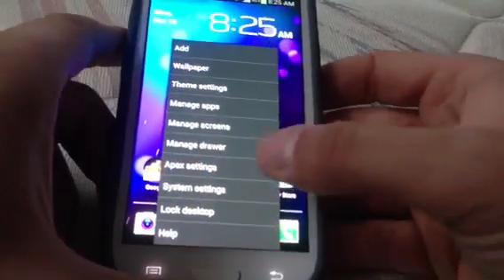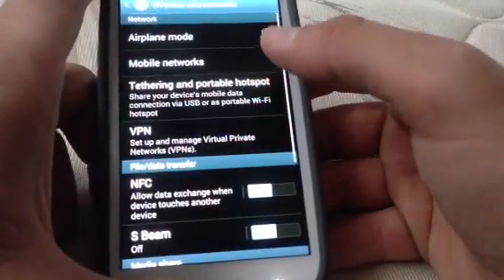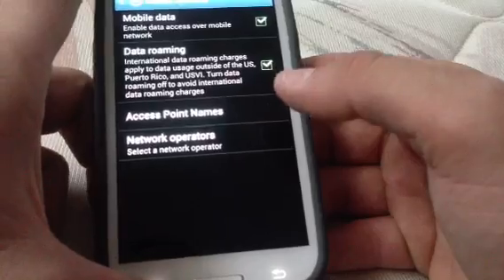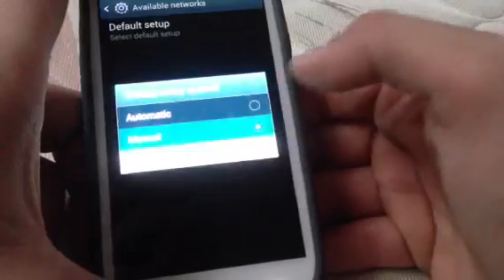Go to Settings, go to System Settings, More Settings, and Mobile Networks. Go to Network Operators, go to Default Setup, hit Manual, and just wait for it to say AT&T, T-Mobile, whatever.